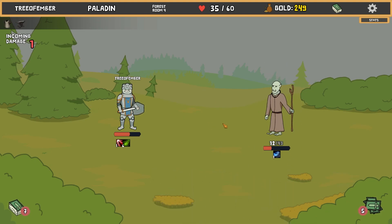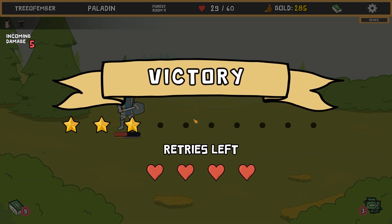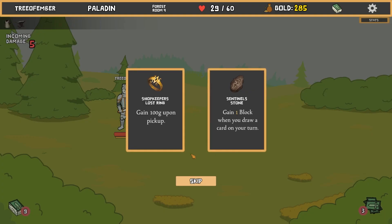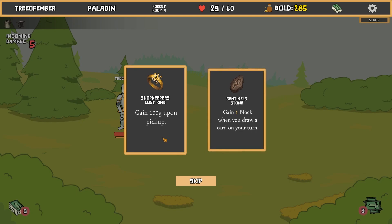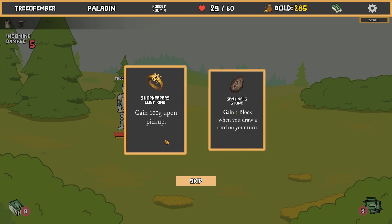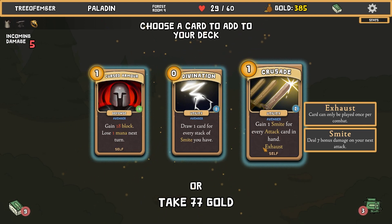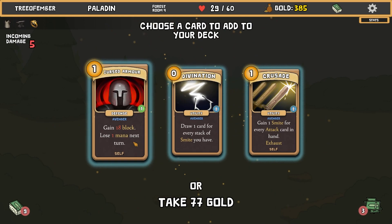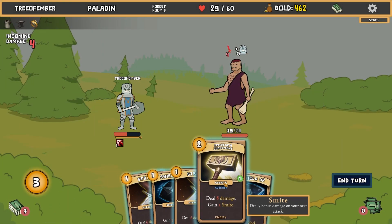We're going to take a hit, and sadly we're taking poison damage too on top of that. Wow, that is great. That is a great fight. Gain 100 gold upon pickup, gain one block when you draw a card on your turn. Gain one smite for every attack card in your hand. I'm just gonna get gold. There has to be a shop coming up or something.